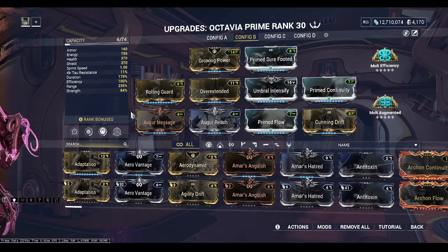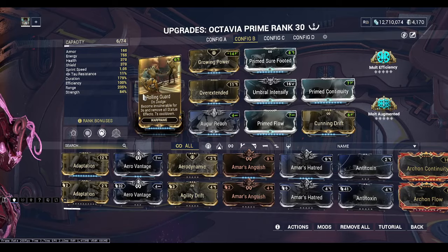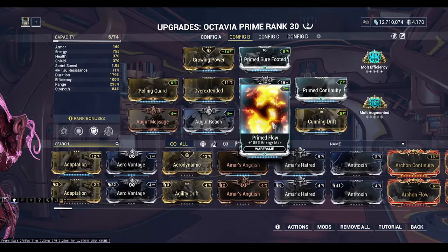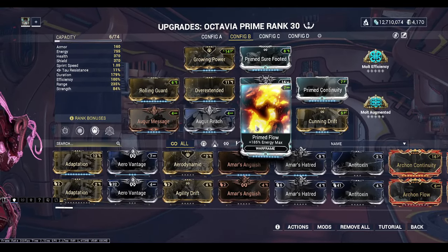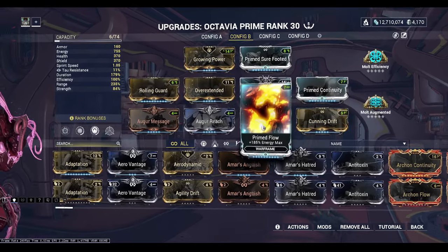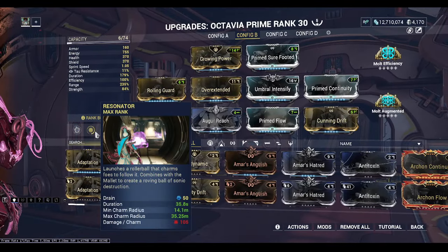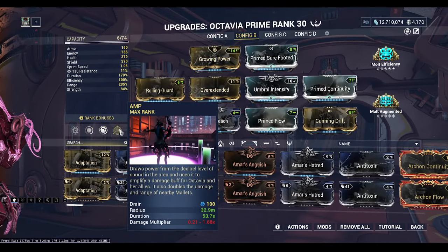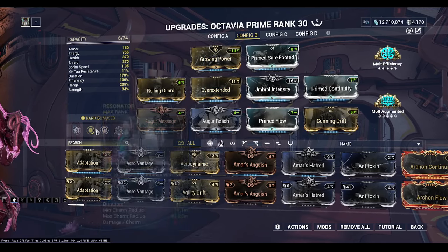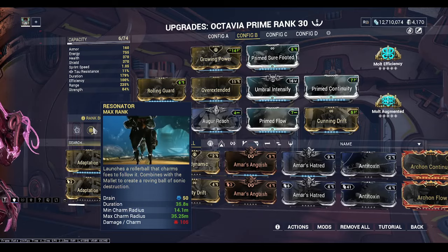I was running Adaptation at the time, but I want to swap it for Rolling Guard - it's not a great choice. You could also probably swap Prime Flow for Augur Secrets or something else. The main reason I ran this build was I really wanted to get a large range on my Octavia, just for the sake of the Topaz Shard at the time.